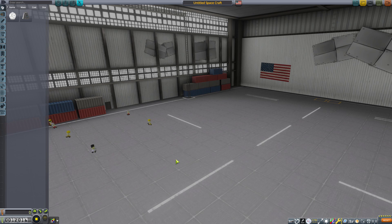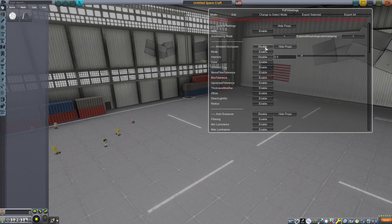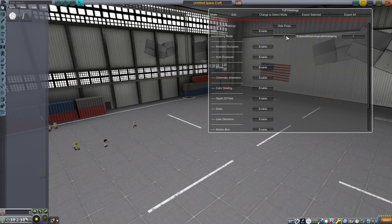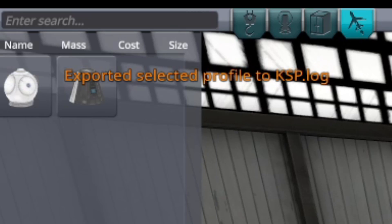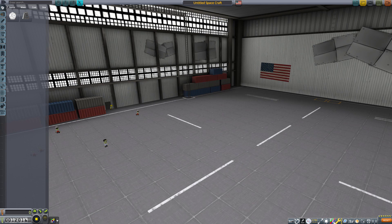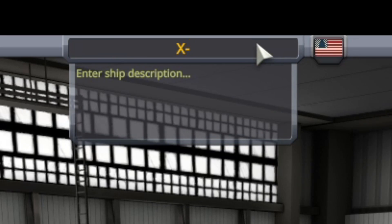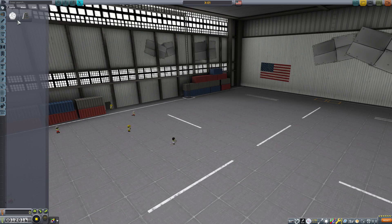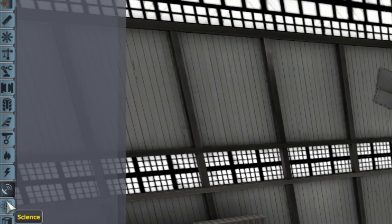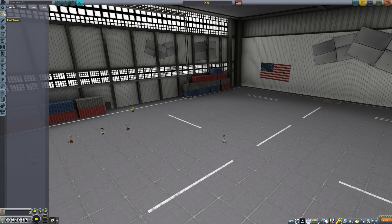As we all know, when you first start off the Kerbal Space Program you are presented with an overly-sized shack with everything disabled. First is of course the X01 — this is how I start off gathering science. If you say 'science' like 50 times it becomes meaningless — go ahead, try it. Our technology is absolute shit at this point.